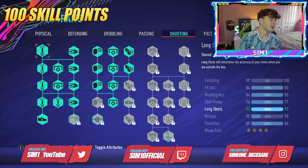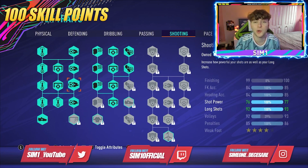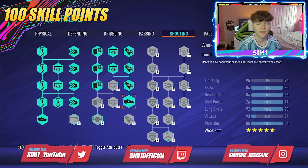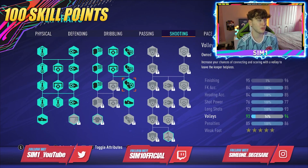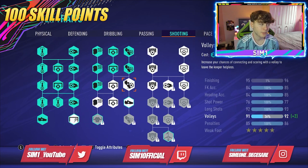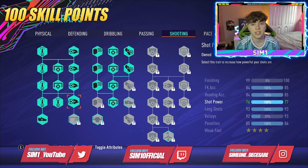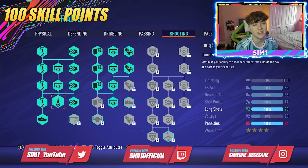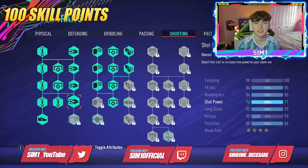For shooting I have 99 finishing on this build — insane. Some might say you don't need 99, but I want it. We could remove it and get a five star weak foot, but I feel the difference between four and five star on Pro Clubs isn't massive. This gives me 99 finishing, 85 free kick accuracy, 85 heading accuracy, 77 shot power, 93 long shots, 92 volleys, 86 penalties, and a four star weak foot.